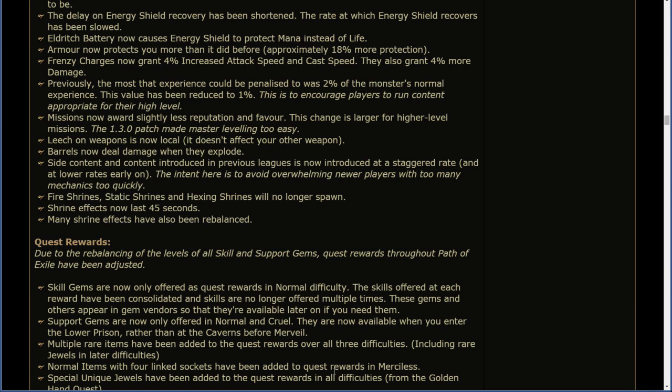Side content introduced in previous leagues is now introduced at a staggered rate and at lower rates early on. The intent is to avoid overwhelming newer players with too many mechanics too quickly. Fire shrines, static shrines, and hexing shrines will no longer spawn. Shrine effects now last 45 seconds, and many shrine effects have also been rebalanced.